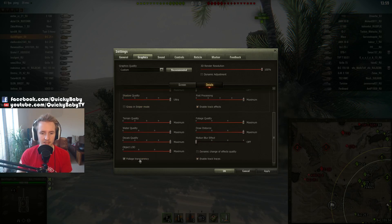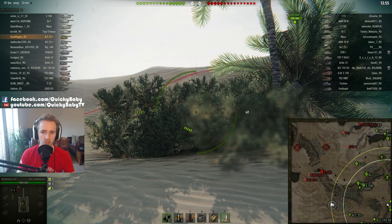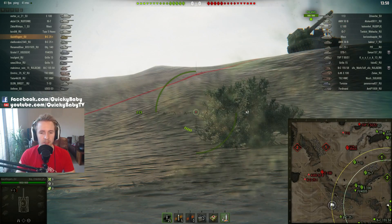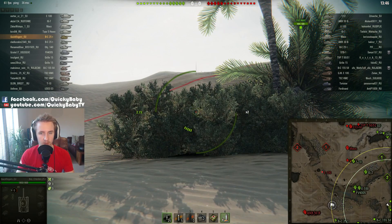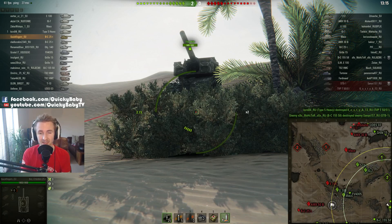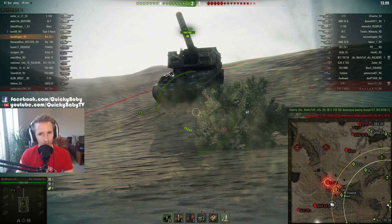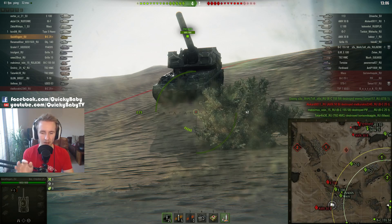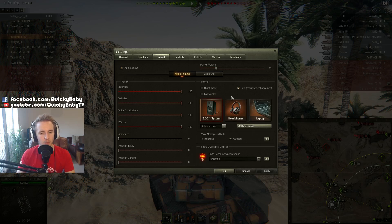One other option I like to have checked is foliage transparency. When you enable this it makes the bush completely transparent when you get close to it. The reason I like to enable this is that when I pull back behind the bush and it becomes opaque, I know I can shoot through it safely while using its maximum camo rating. If you don't understand what I mean about shooting through bushes to remain hidden, stay tuned to the channel because I'll be doing a full breakdown on how to use bushes and camo rating.